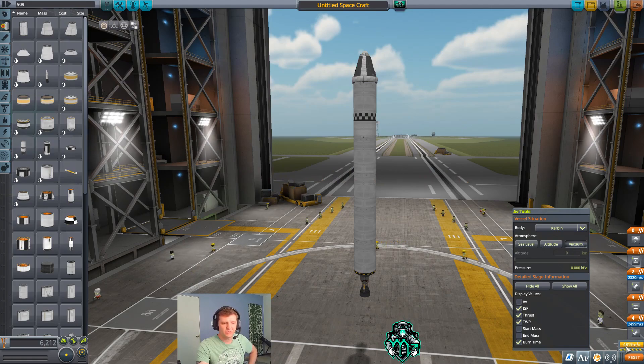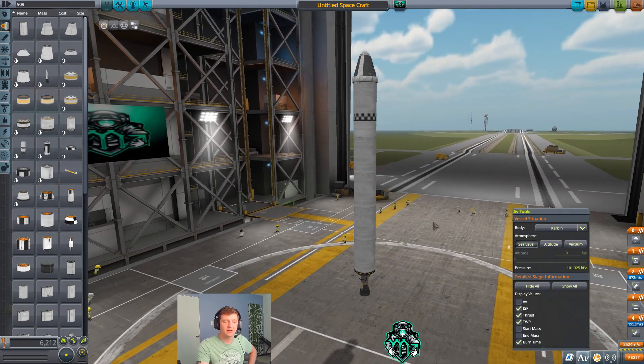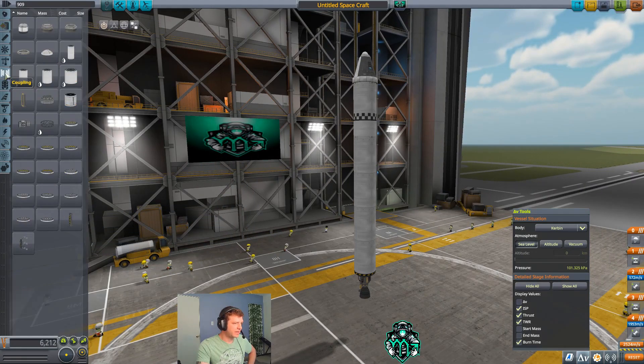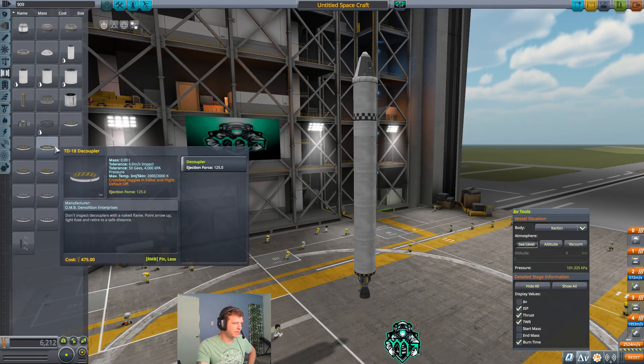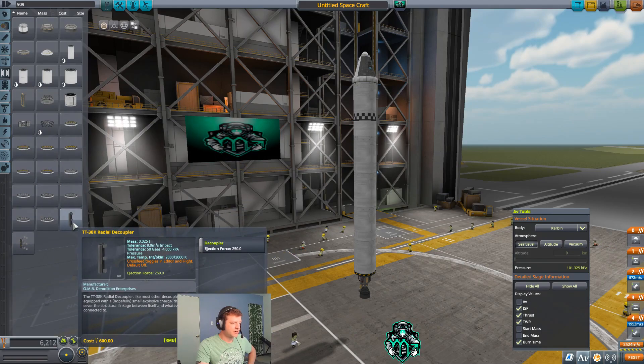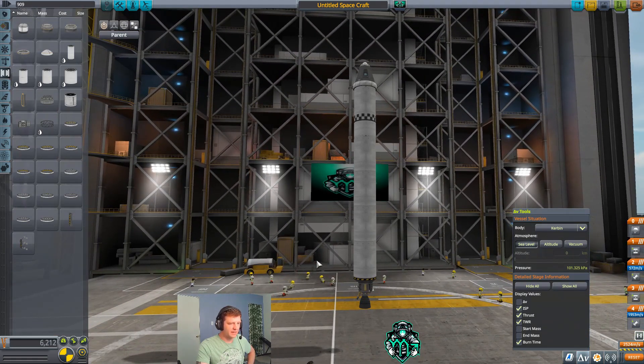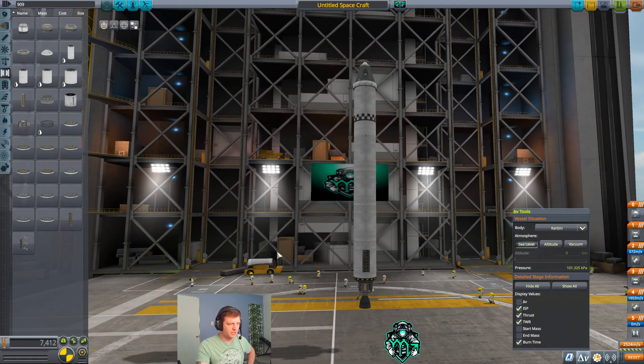If I switch over to vacuum, you see we're at 4,819. But unfortunately our thrust to weight right now at sea level is 1.18, which is going to really cause you to struggle at the beginning of the launch. So what I'm going to do is go back to the couplings and grab the TT-38K radial decouplers. I'm going to toggle snap and put one on each side.